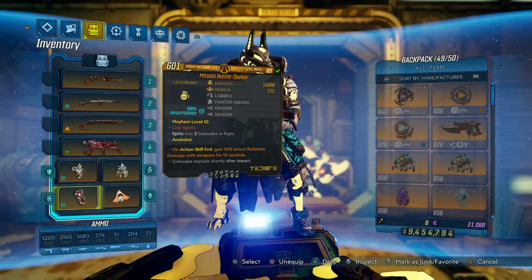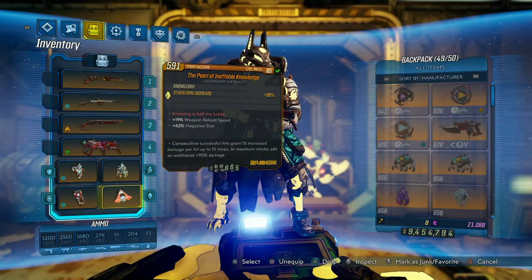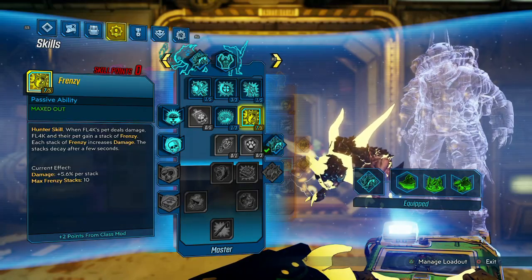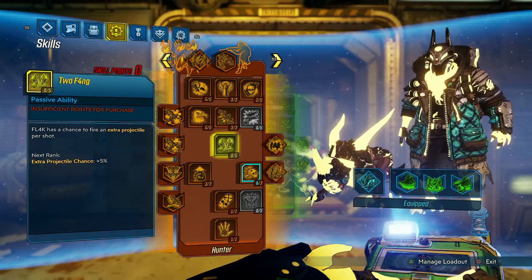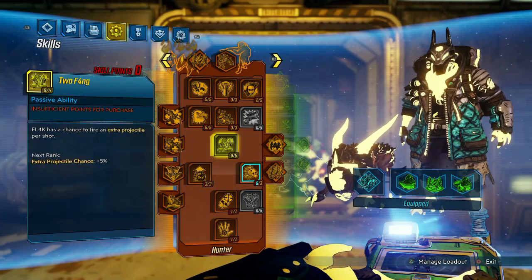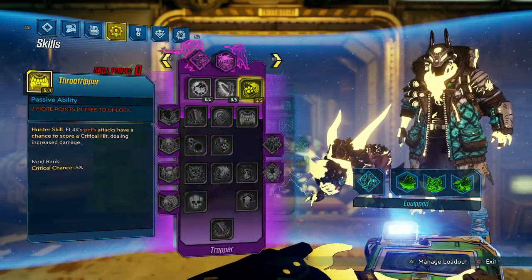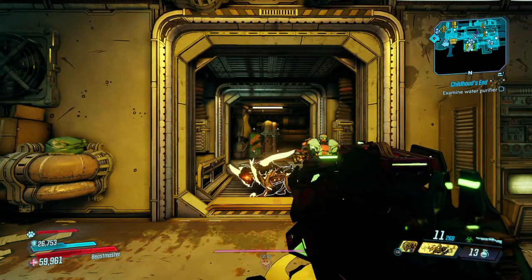Here's the build setup: we have our cryo plus ultra, radiation on our seeker, and our Hyperion bounty hunter. We also have our pearl. Here's the master tree with a lot going into frenzy, the hunter tree in all its glory — pretty standard. Here's our stalker tree, and a little bit into agility training. Anyway, with all that out of the way, let's get right into the video.